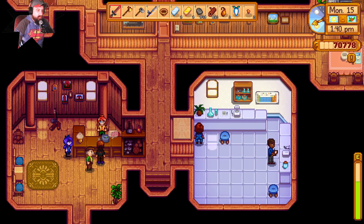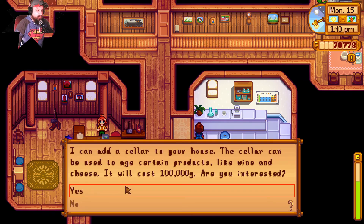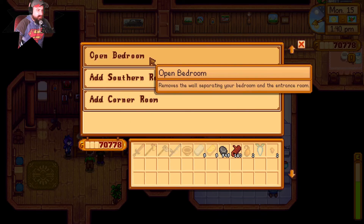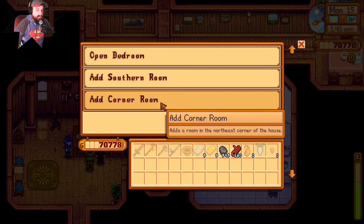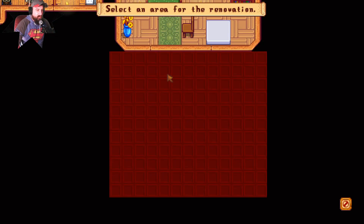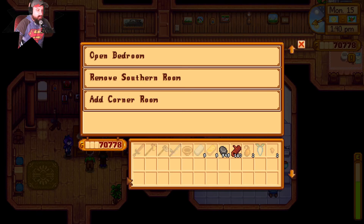I could upgrade my house — a hundred thousand gold to make a cellar that can age products like wine and cheese. I should totally do that. Under house renovations: open bedroom removes the wall between the bedroom and entrance room, southern room adds a room to the south, corner room in the northeast. I want a southern corner room — and whoa, it was free? The house renovations are free?